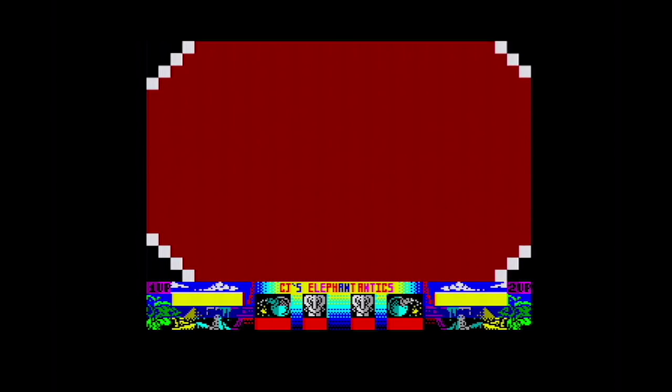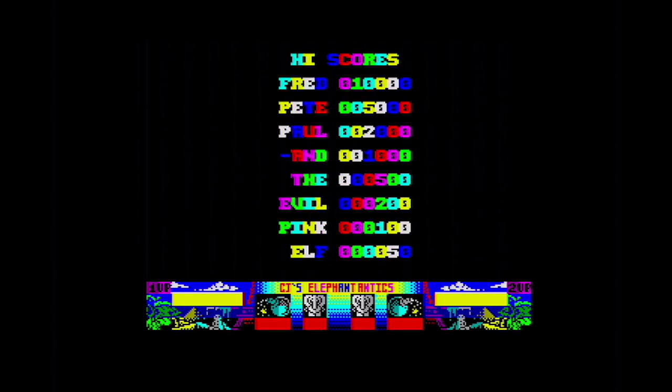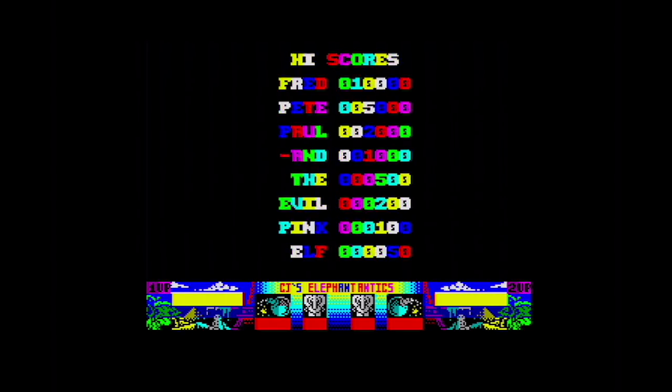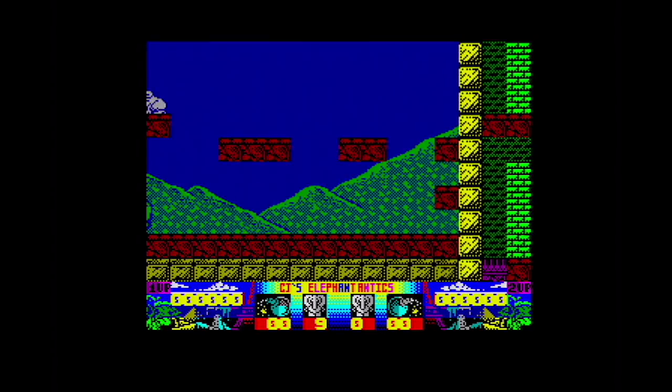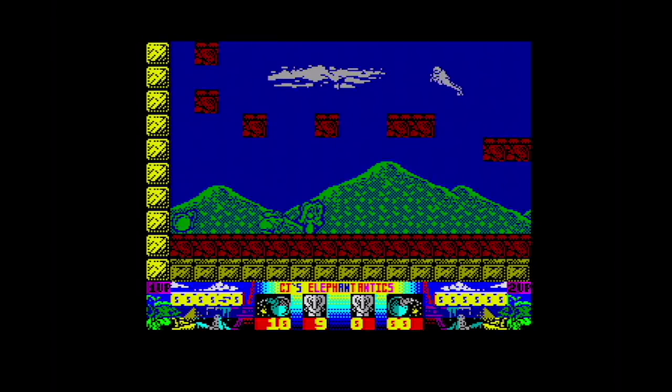We're going to look at the Spectrum version first, even though this game originated on the C64. Great tune here on the menu screen. Slightly confusing to select your controls — you have to press Caps Lock to select joystick. As we scroll across, you notice the scrolling is very jerky indeed. It's not pixel-perfect hardware scrolling as we're going to see on the Commodore 64 original version. Also the scrolling isn't consistent — it only scrolls when CJ gets to the edge of the screen.